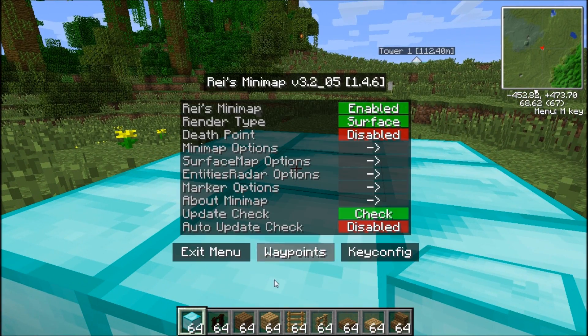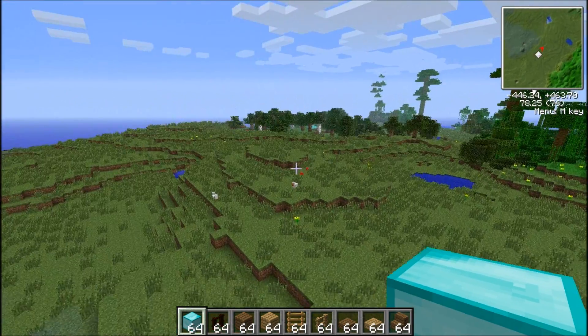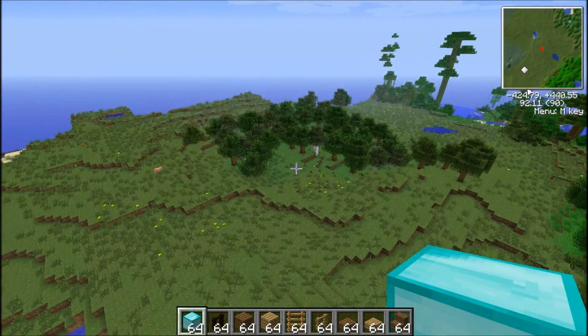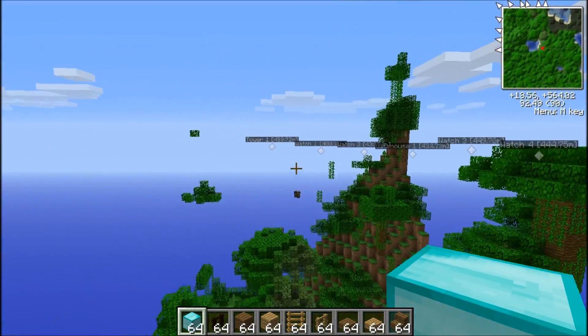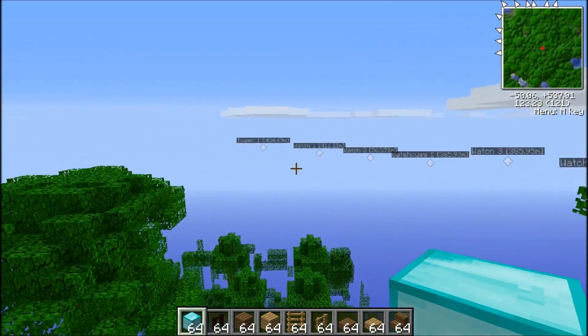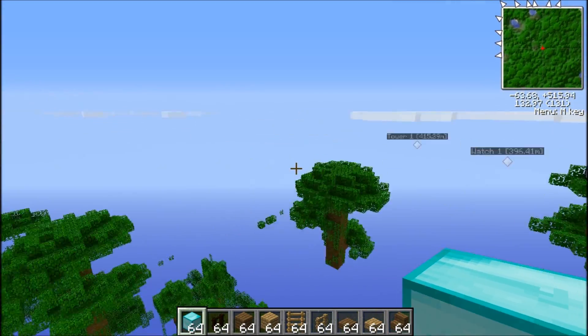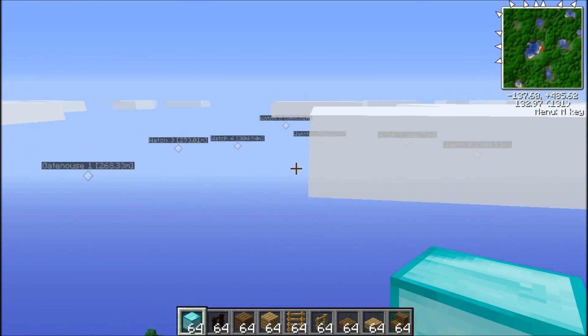Let's set up our next waypoint — this is going to be Watch One, because this is a watch post, watchtower sort of thing. The next one is guarded by this little wood. I'll get back to you when I'm done with all this. So I'm done with the waypoints. As you can see, we have eight watch posts so far in a kind of crescent around here. There is swamp — that's where their line of watch stops.